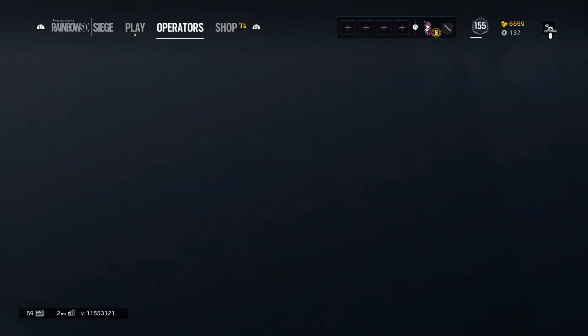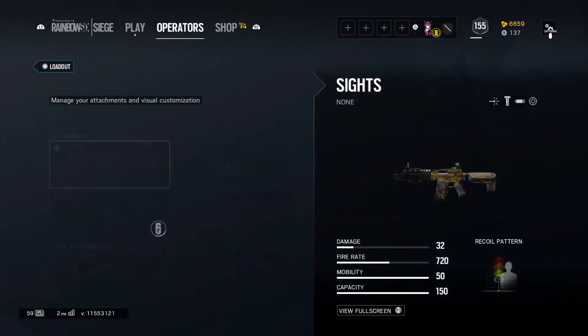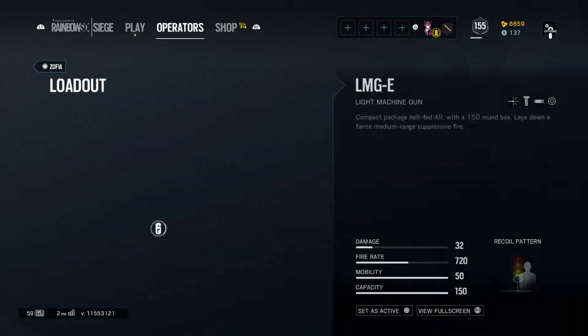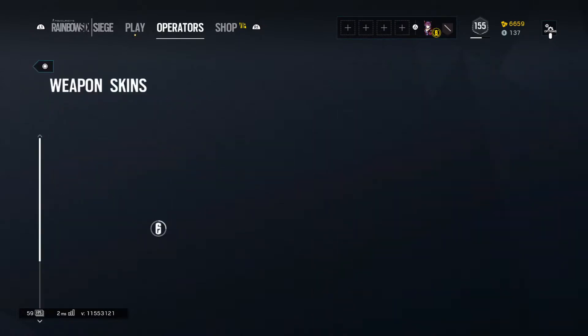We'll check out her light machine gun real quick to show you guys the attachments. You can actually put a sensor on this LMG, which is nice. Looks like you have all the sights — you can have the one grip, red dot. Not bad, not bad. I'll probably try it out sometime later, but right now I'm all about her assault rifle.